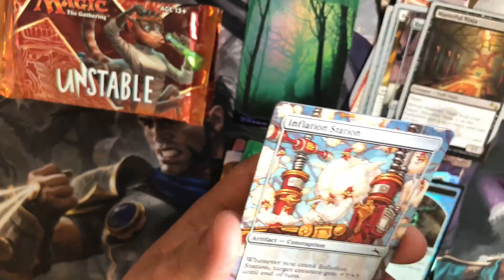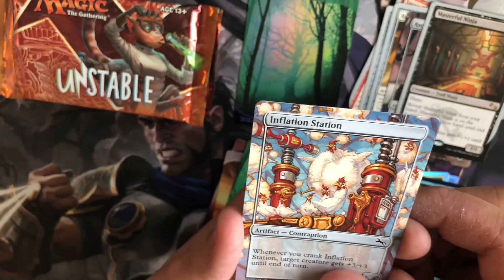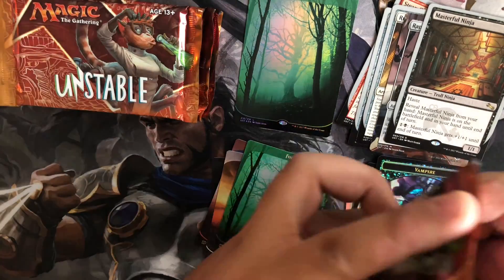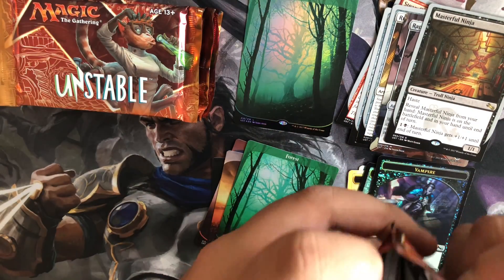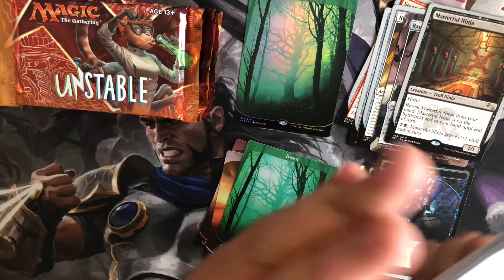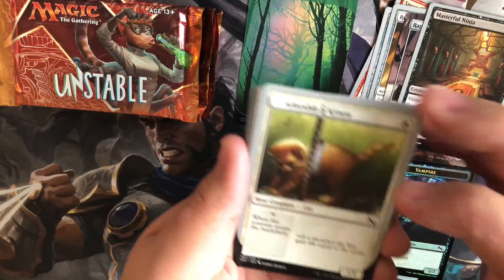Gnome Ball Machines. Everything's not that exciting anymore to me. But Inflation Station. Actually, I'm still looking forward to opening up an Angel Token. So let's see if we can open up an Angel Token or if we can open up another Foil Land.